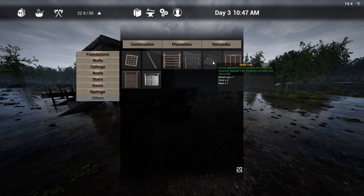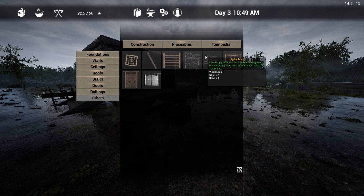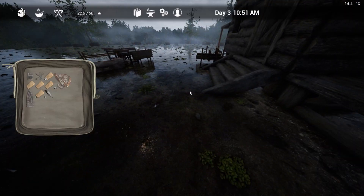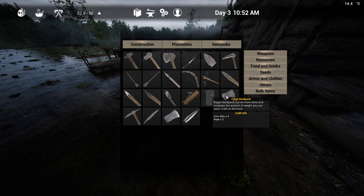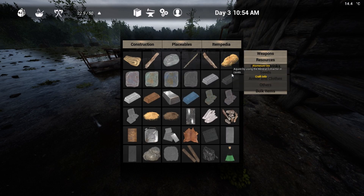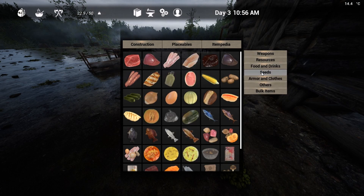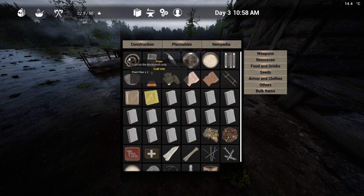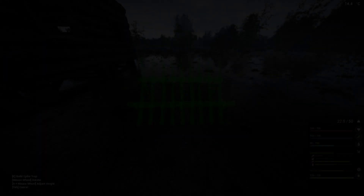I do need a rope — so how am I supposed to craft a rope? Let's just check the resources menu. Here it is — I only need two fiber, and that's pretty easy.